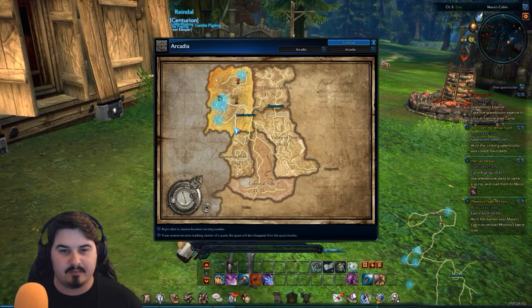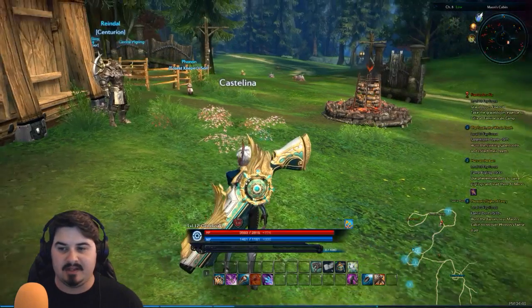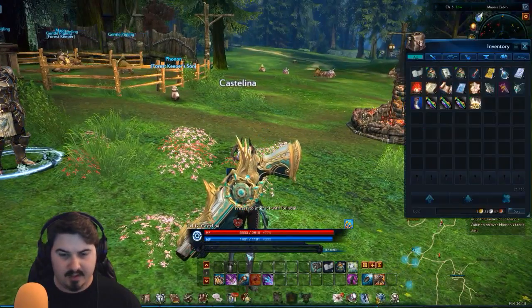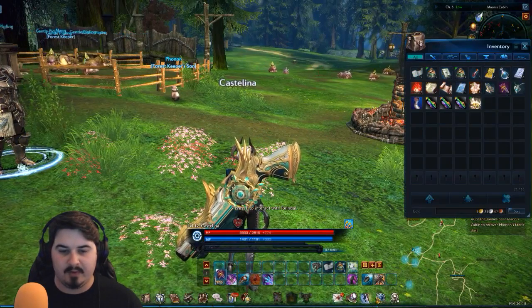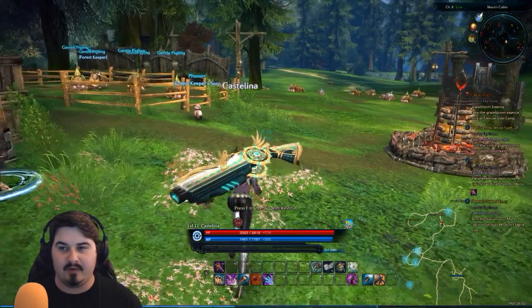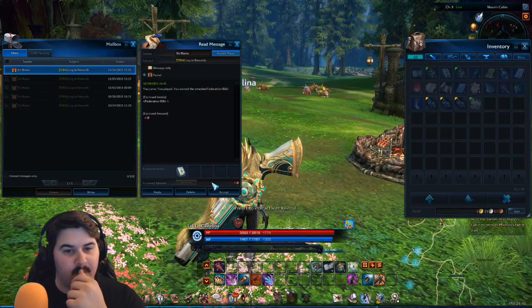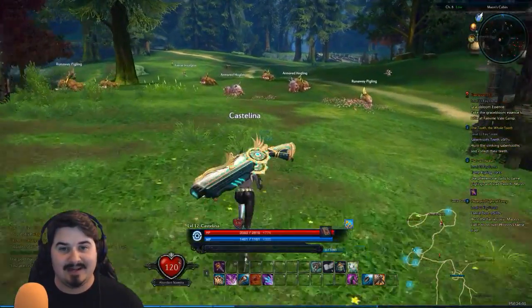We got several mini quests. There we go — go to the area. We got a mini quest over here: Tame Poglinks, we gotta go over here. Slinking Sabretooth and Fairy Insurgent. Let's go tame some of the piglings. I think we gotta use an item on them — it's a pheromone dart, a throwable pheromone dart. I'm gonna put it as F1 for now. Also, we got some mail. Terra Log and Reward — we got more of this stuff.